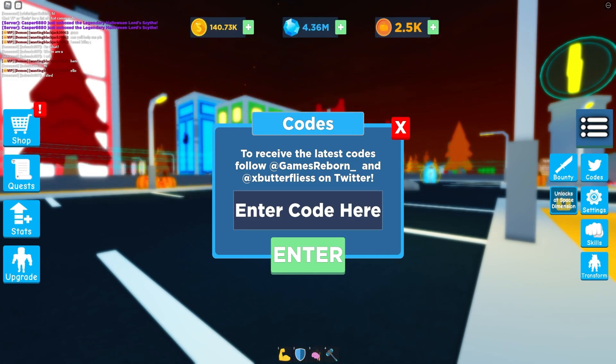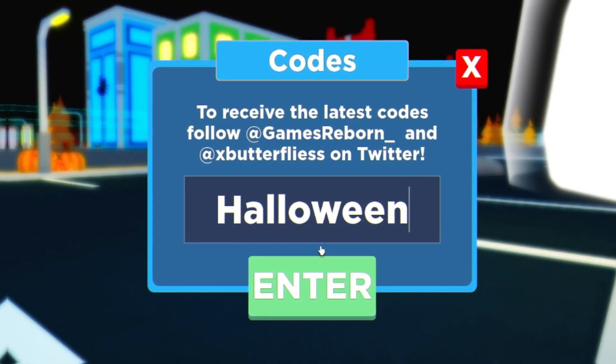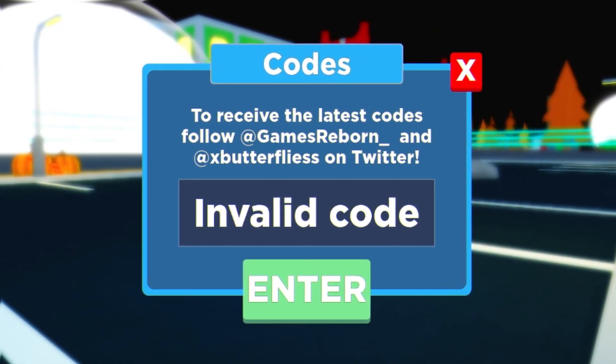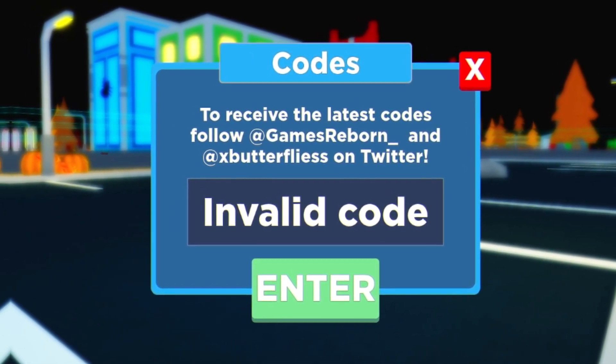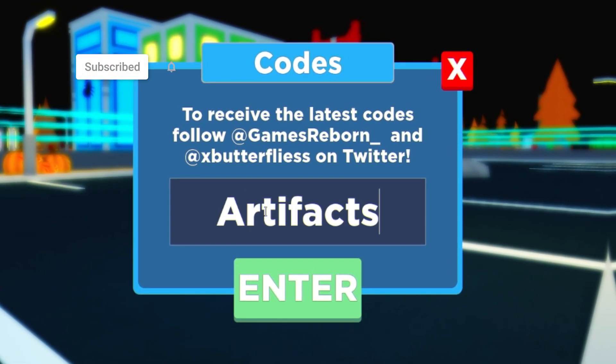The first code today is 'goodhalloween' — let's see if this one's working. That one's invalid, unfortunately. Not to worry because I've got a full list of working codes. The next code is 'goodspace' — enter that one in. Then we have 'goodartifacts'.